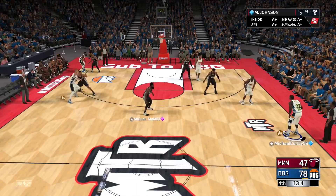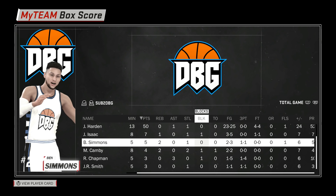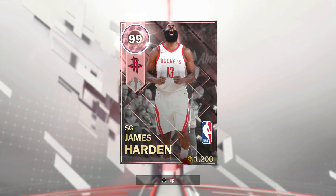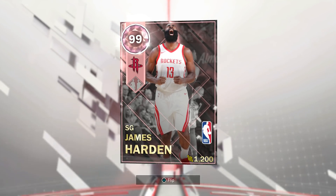We shot 72% in the end and only took 3 three-pointers. James Harden at 50, went 23 of 25 from the field — that's crazy. Jonathan Isaac at 7, Ben Simmons at 5, Canby at 4, Chapman at 3, Smith at 3, Magic at 2, Porzingis at 2, Kukoc at 2, and the rest didn't score. This is easily one of the best free cards you can get in NBA 2K MyTeam, and this card is absolutely incredible.